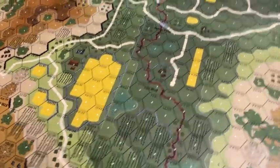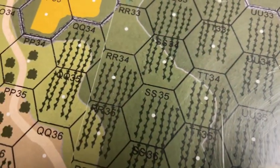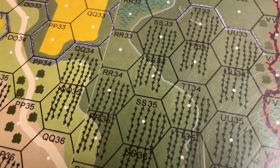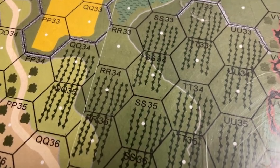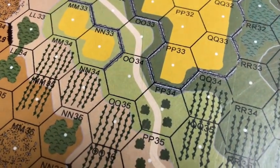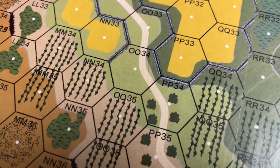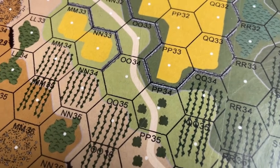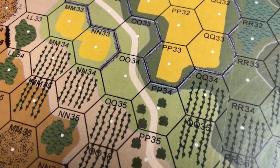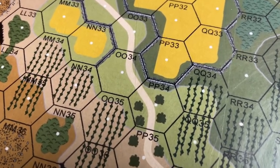Here we have some new terrain: olive groves. Olive groves are pretty much like orchards with a couple of extra effects. They don't provide blocking. They're treated as olive grove terrain. Mostly they're orchards and entry cost is doubled — because if you've ever seen an olive grove, it's kind of like a winery with everything on the hill and everything tied up between stuff. You get that effect on there, which is kind of cool.